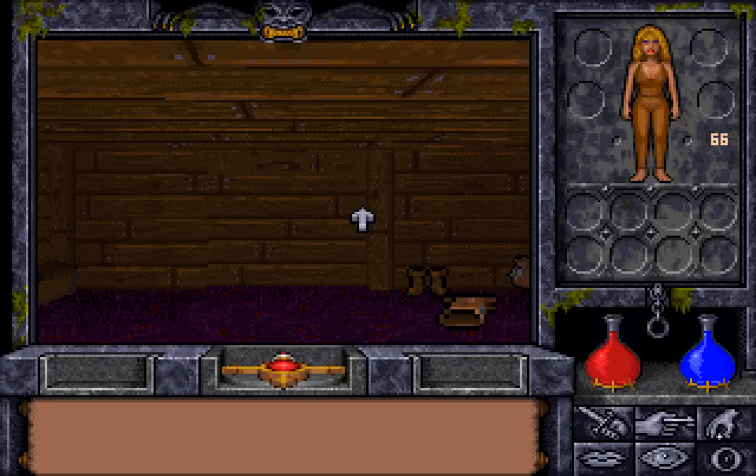Welcome back, folks, to Let's Play Ultima Underworld 2: The Labyrinth of Worlds! When last we left off, Sharna the Druid had just awoken once more in Castle Britannia, with the fact that we are all encased in a massive dome of black rock and we can't escape.